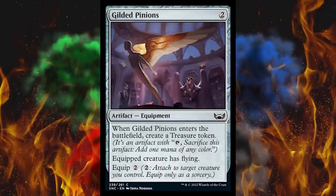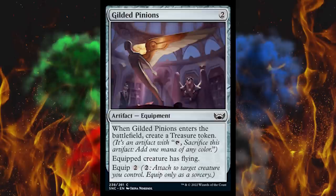Next up, Gilded Pinions — it's a two-cost artifact equipment. When Gilded Pinions enters the battlefield, create a treasure token — because of course, people are just going to be driving around with 50,000 tokens. Hopefully they just ban some of the dragons. If they ban the haste dragons, I think the treasure deck might be kind of fair-ish — it is inherently a fair mechanic, but you have to be really careful with it. The equipped creature gets flying, and equip two. I don't think this is worth the treasure.